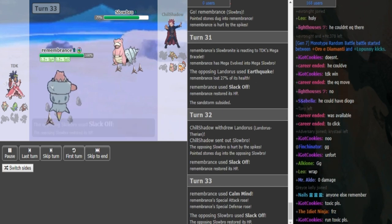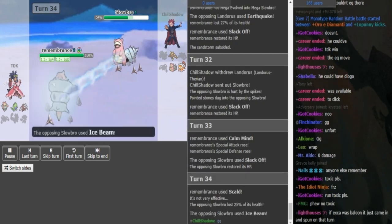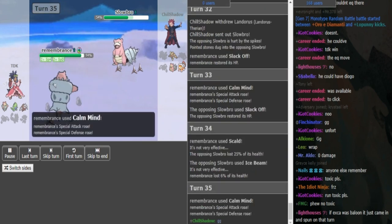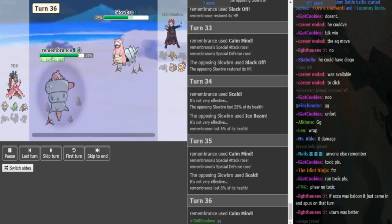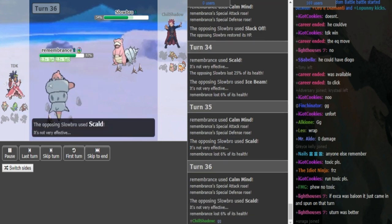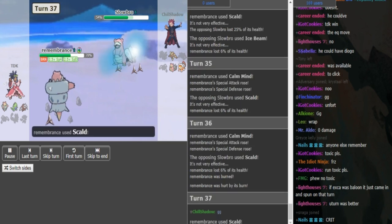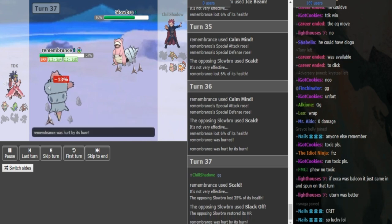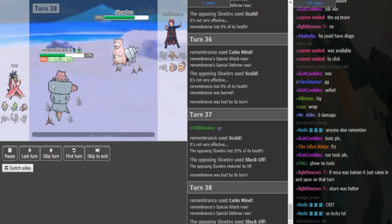I completely forgot he's Mega. He has no other Mega on his team — it's really obvious. This Mega Slowbro beats regular Slowbro unless Chill Shadow has a Toxic tech, but he would have already used it if he had it. His moveset is Flamethrower, Calm Mind, Slack Off, and Scald. He already showed Scald, so Burn obviously doesn't matter. Chill Shadow will try to go for a Freeze, but since this has Scald that doesn't even matter. TDK goes for Calm Mind first — I would have gone Slack Off first, but it doesn't matter. He has this in the bag.